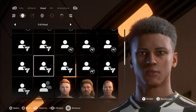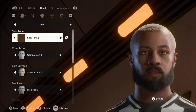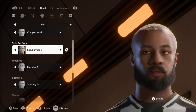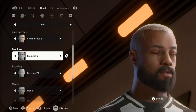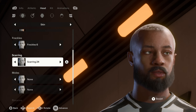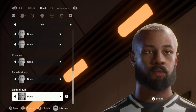This is what he looks like up close. The base model I used is this guy over here. Moving on to his skin: skin tone 8, complexion 4, skin surface 5 because he's pretty young, then freckles 6 — it actually adds some freckles on the top of his forehead. Scarring is 24; I finally did a really obnoxious scar. No moles, no rosacea, no face makeup, no lip makeup.